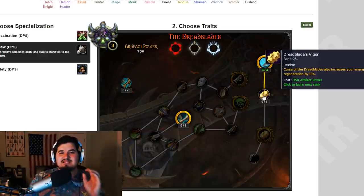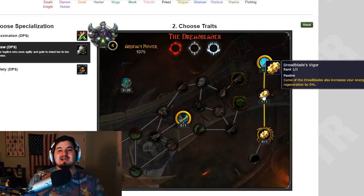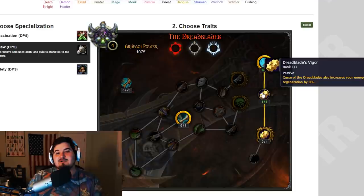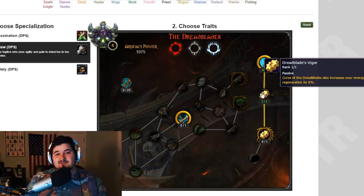The next trait we unlock is Dread Blades — using Vigor causes your Dread Blades to increase your energy regeneration by a percentage. The energy regen is real and that is insane. We don't know how much it's going to be, but I think it'll be like five or ten percent. If it's higher I'll lose my mind. Outlaw already has pretty good energy regen but has expensive abilities, so this isn't a bad addition.